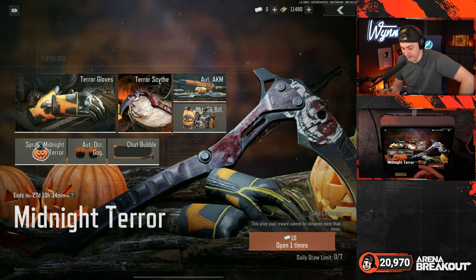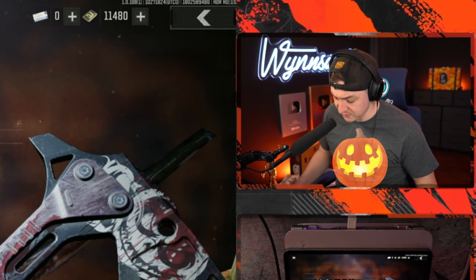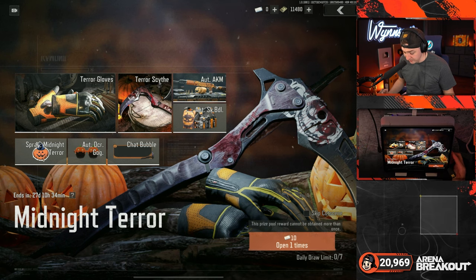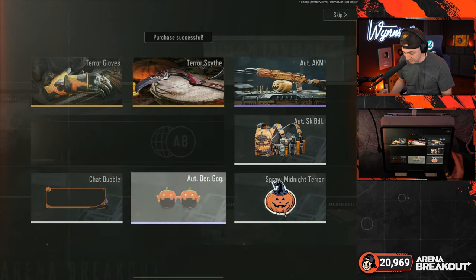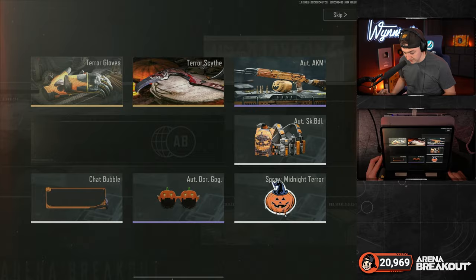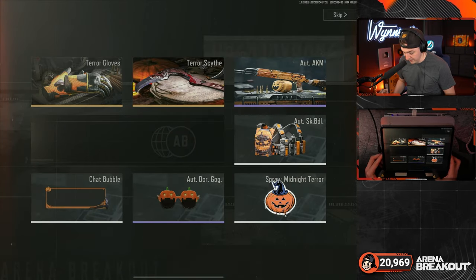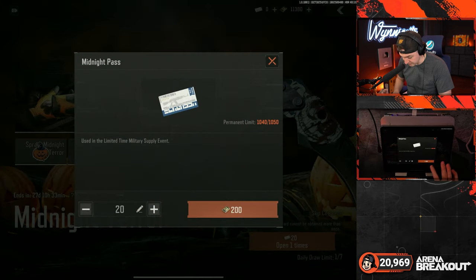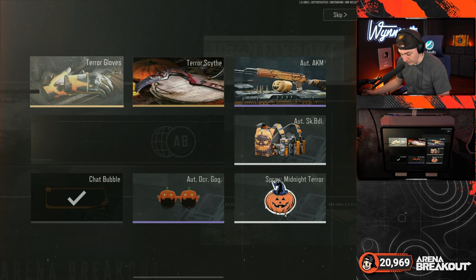You've got a giant pumpkin on your chest — if you're trying to hide in the shadows, that might not be ideal. Anyway, let's get into this lucky draw. Seven spins and we should be good. Let's get a screenshot before it's gone — we got the chat bubble. Let's go again, open 20 times, and spend some of our bonds.